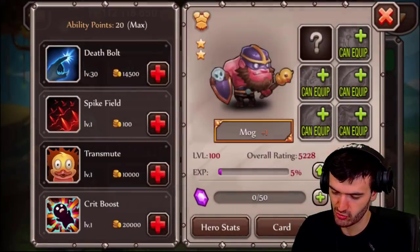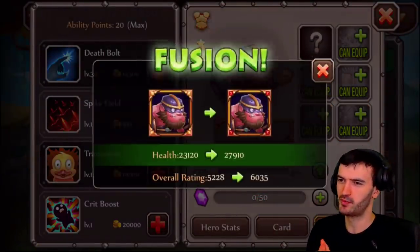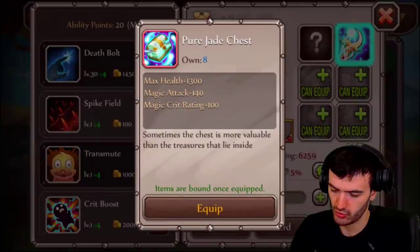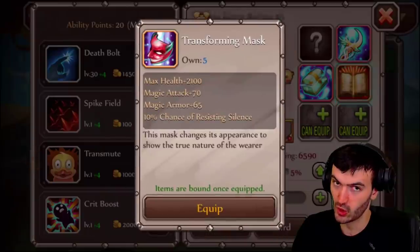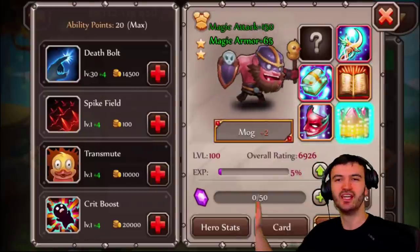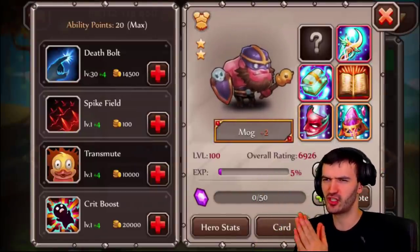We've got everything because this is a true legendary account, so we can equip all the gear. I've got nine of those, eight of those, 24 epics, five of these — falling a little low on some of those — and seven of those. There we go, fully equipped and looking good.